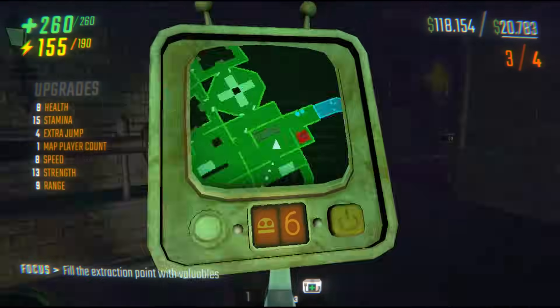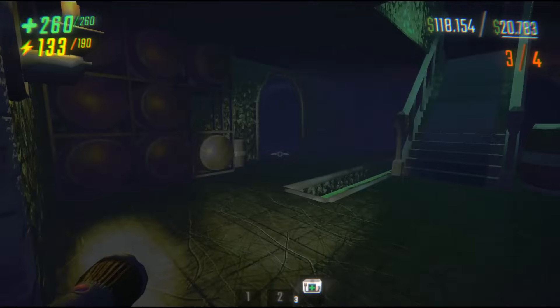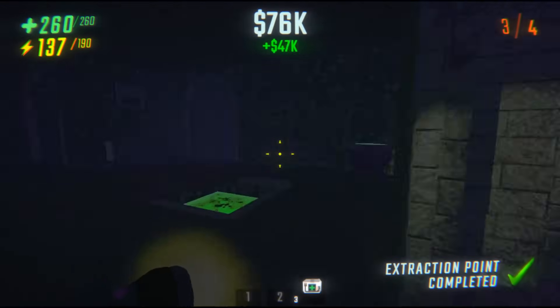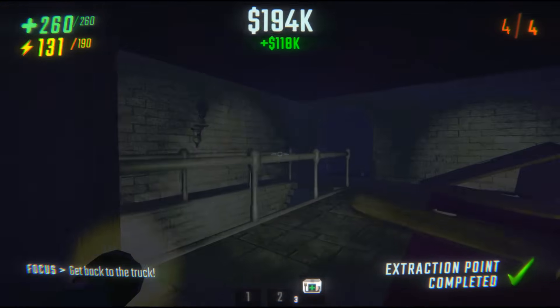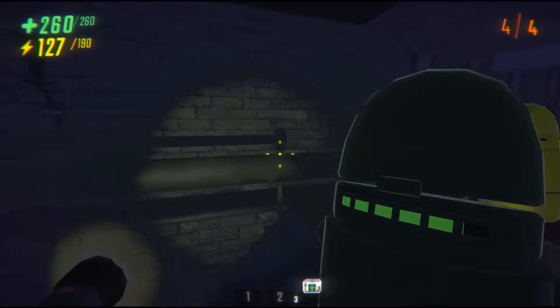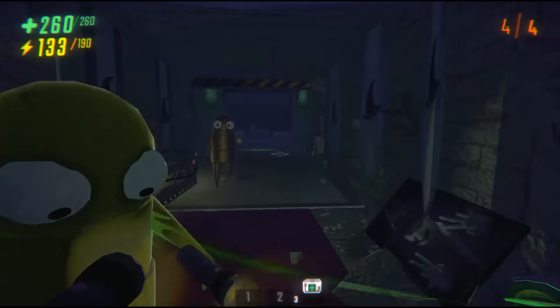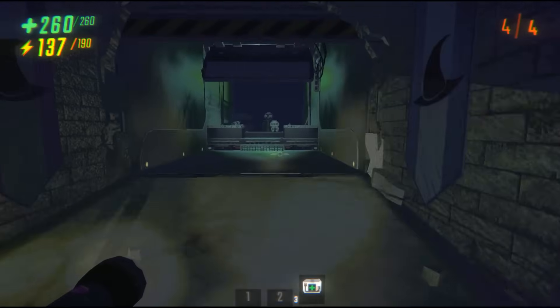I was playing with Bread the other day, and he proposed we try blocking spawns by spreading out in a chain from the extract to the truck. We gave it a try, and it did seem like spawns weren't along that line. We tried it again later and it seemed to work again. No 100% guarantee, but it's a maybe.